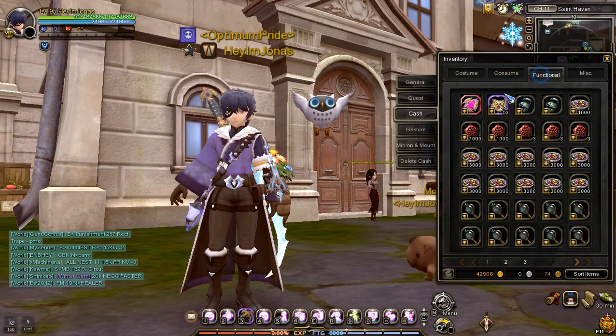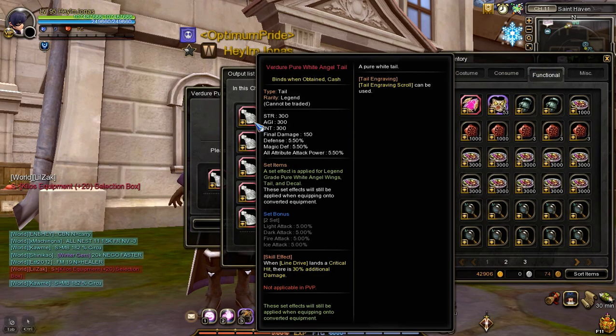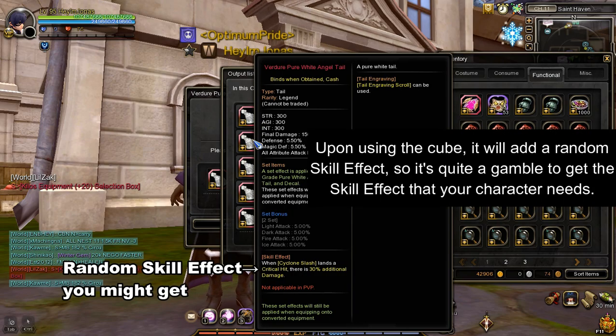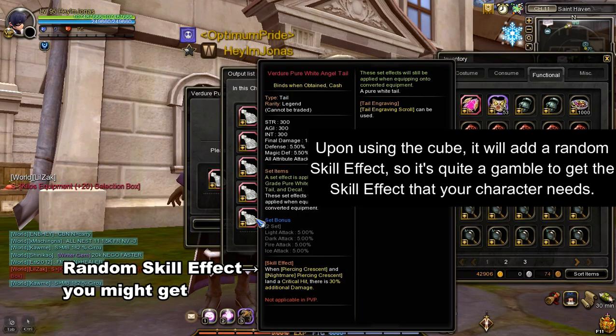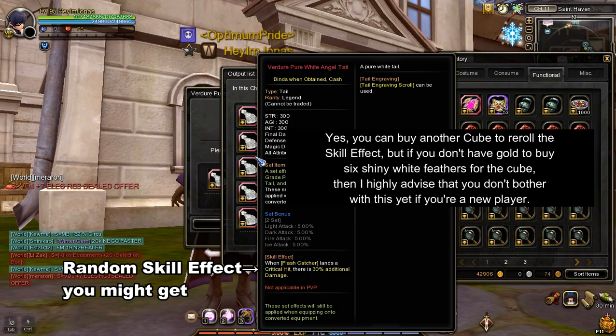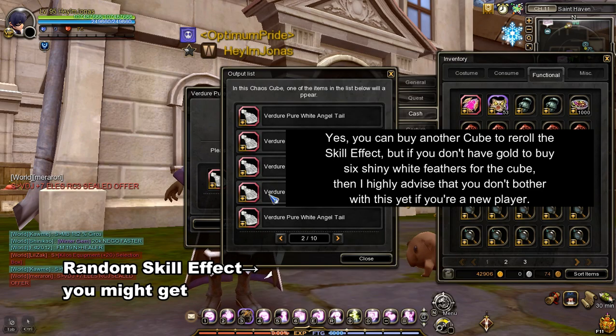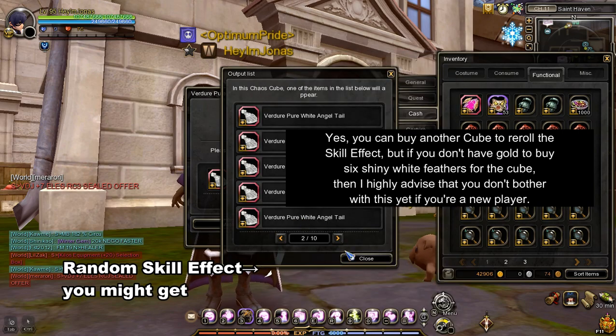To use the item, press right-click, then right-click on the designated accessory and press the Change button. Upon using the cube, it will add a random skill effect, so it's quite a gamble to get the skill effect that your character needs. You can buy another cube to re-roll the skill effect, but if you don't have enough gold to buy six Shiny White Feathers for the cube, I highly advise that you don't bother with this yet if you're a new player.